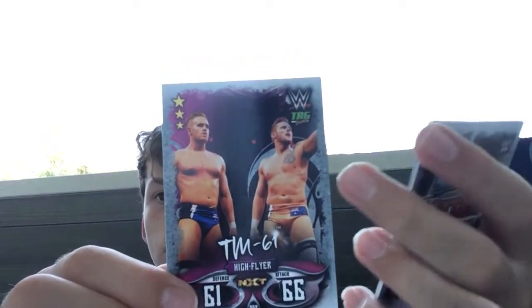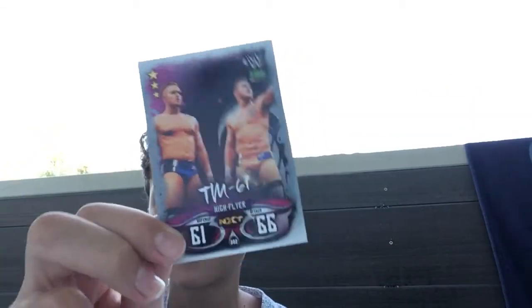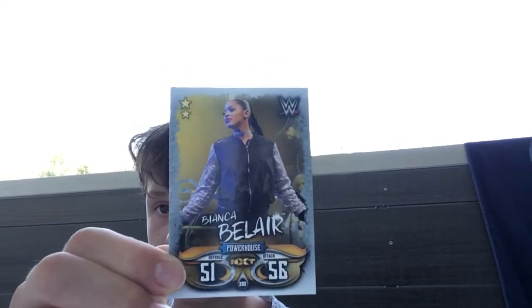We have another tag team but this time from NXT - we've already got them in this pack opening, but it is TM61. They are High Flyers, 3 stars - Shane Thorne and Nick Miller. I've got both of them as normal cards and now their tag team as well - nice to get all three tag teams. Next up, apparently she's a Diva from NXT and a Powerhouse, but she looks really skinny. She's only a 2 star and it's Bianca Belair.